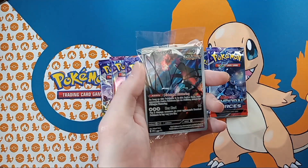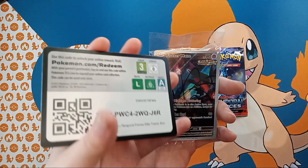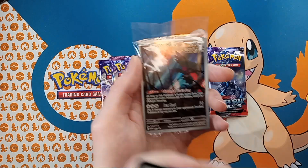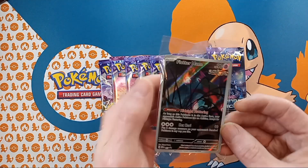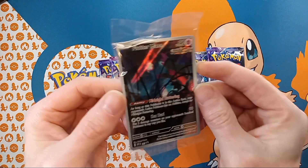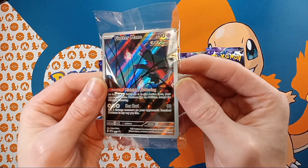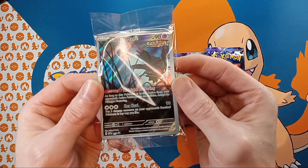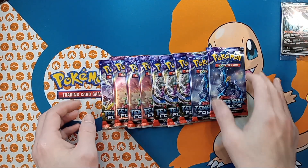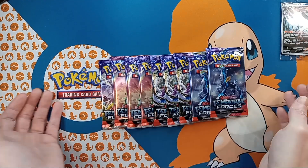We got — show the code card! There's the code card and there's the nice promo that comes in it. Kind of dark. There you go, you can see it there. That's a nice card — I don't know who Yad is. And then we've got our 9 packs.